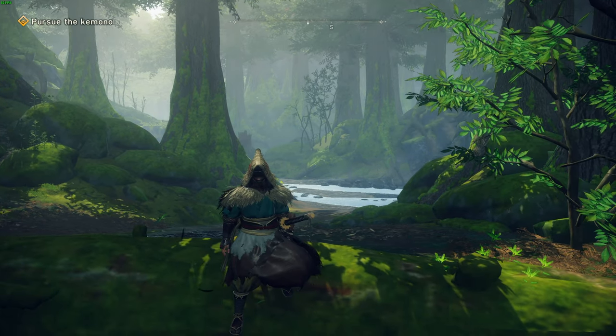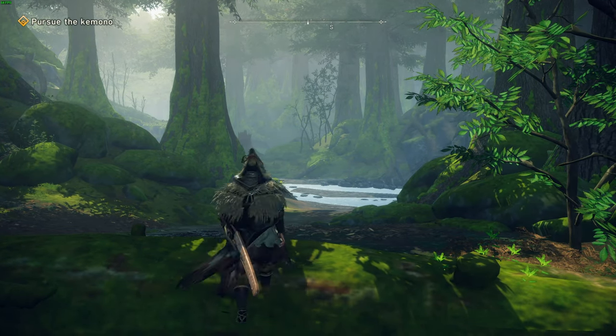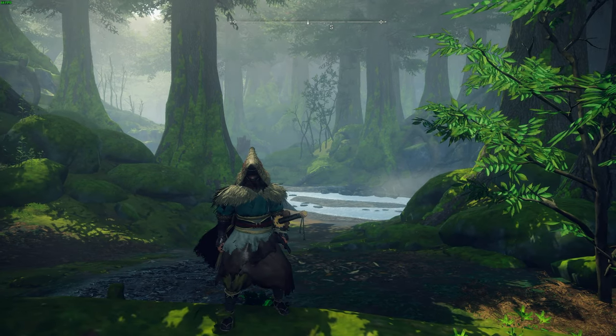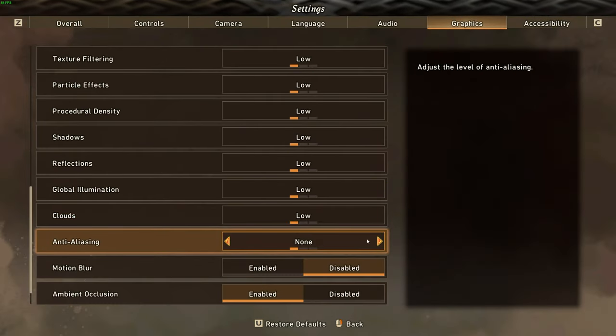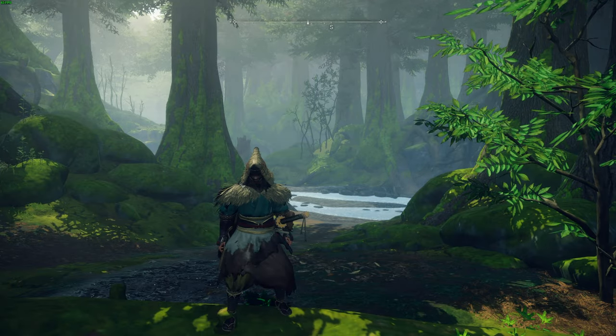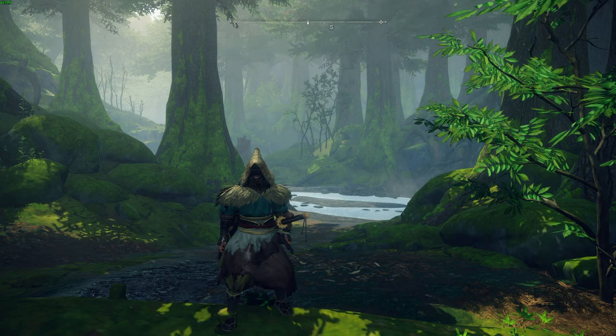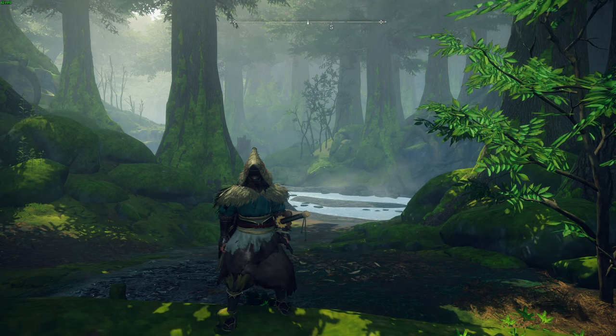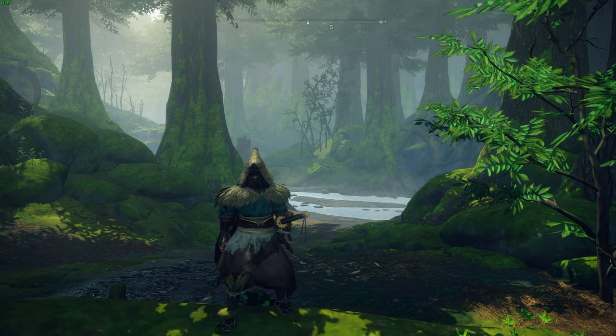Much sharper. If you find that jagged edges aren't distracting around objects, you can turn on anti-aliasing. Here's with no anti-aliasing. Go to settings, graphics, anti-aliasing set to FXAA — things are generally blurry and still quite pixely around the edges. TAA, the most demanding but best-looking anti-aliasing, has got rid of all of those jagged edges, and things look a heck of a lot better.